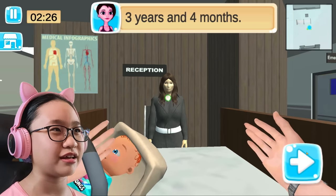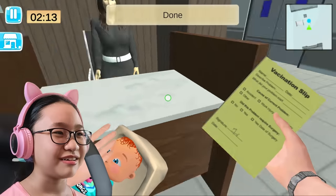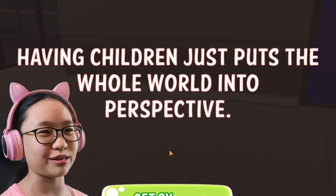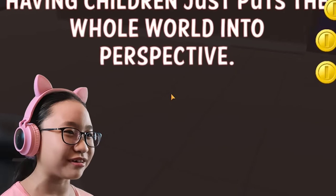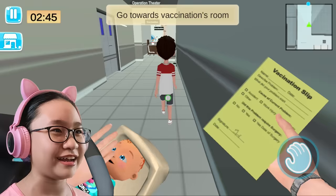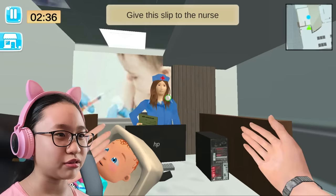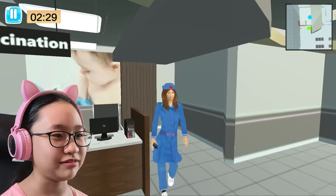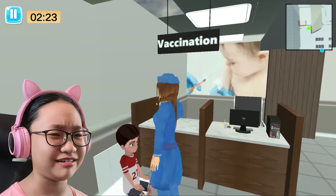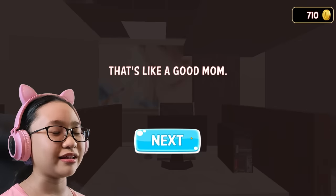Age three years and four months. Wait, he's three years old and he's already going to school? Pick up the slip. Wait, you're three? You don't even look like three — you look ten. Having children just puts the whole world into perspective. But where did he go? How are you disappearing? There's another ad. Go towards vaccination rooms. Hello Jack, I didn't know you were three — you don't even look like a three-year-old. Hello girl. Give this slip to the nurse. You also look creepy. There's a cutscene — girl, what's wrong with your legs? That's all you have to do? Okay, that was kind of weird. That's like a good mom. Let's go to the next level.